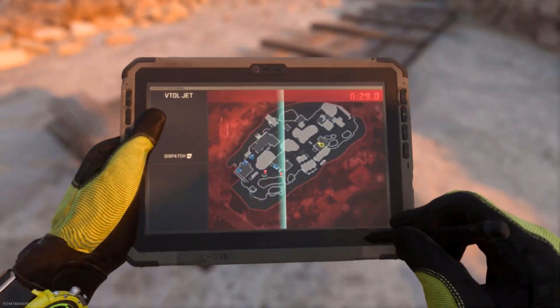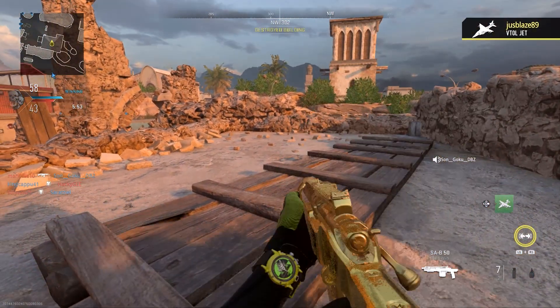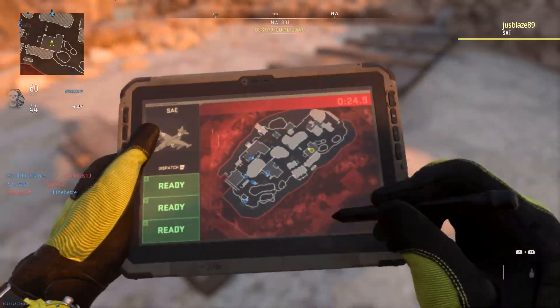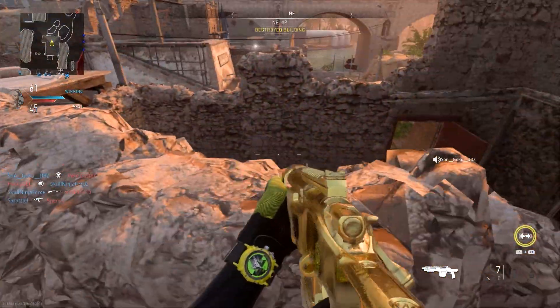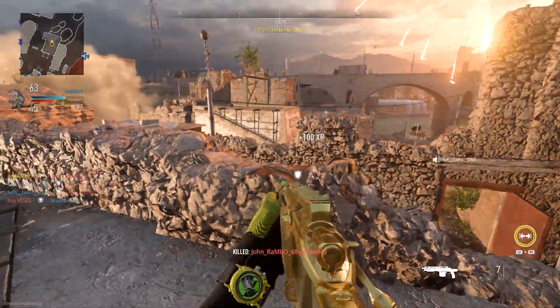After that we've got the armour piercing rounds. Not that much to say on this one — pretty much does what it says. It gives you a 40% increase to vehicle and score streak damage. So if you're trying to take out a score streak with your gun it's going to be useful in that situation. Also obviously more damage through surfaces. But other than that it's not really going to do that much.